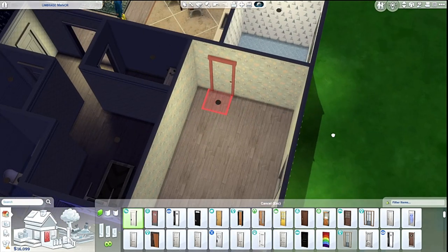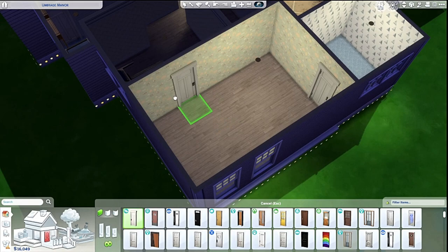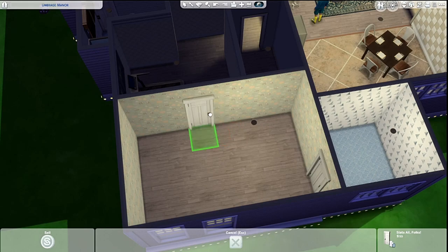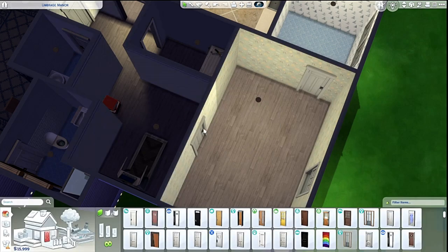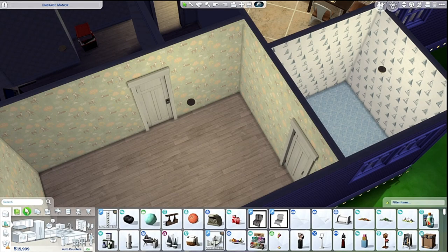This is just going to be the kids' bathroom. I'll do that. Actually I'm going to put this over — move this thing over there. I'm going to give her a closet, just for funsies. They can play in the closet if they want to.